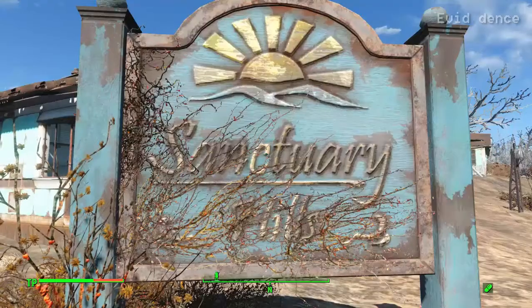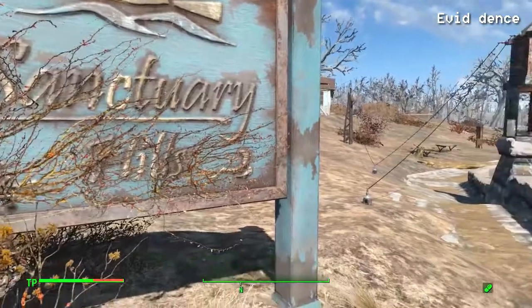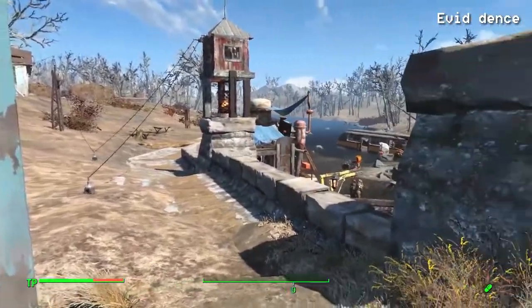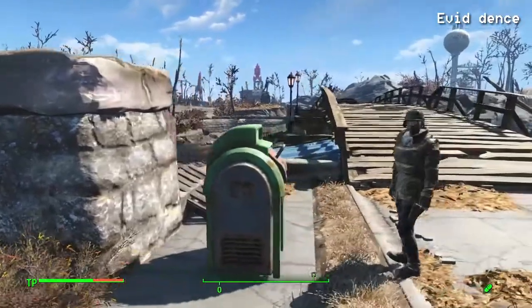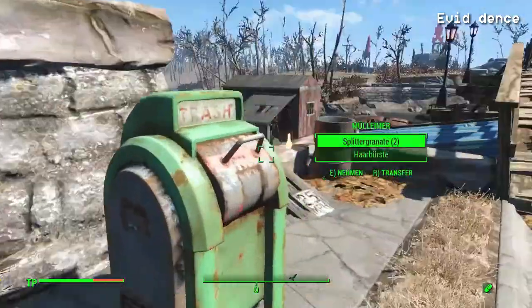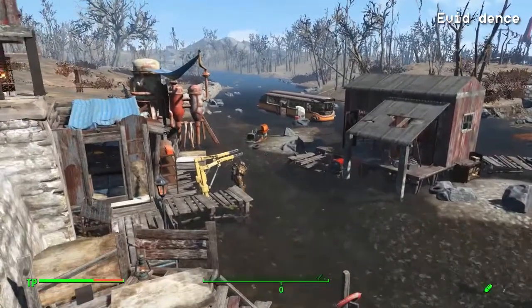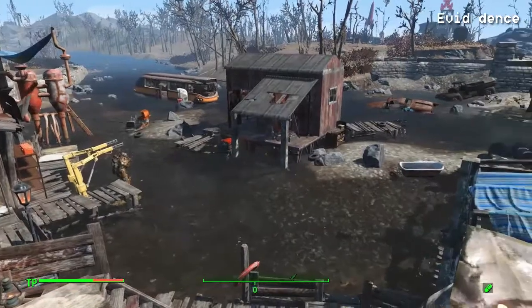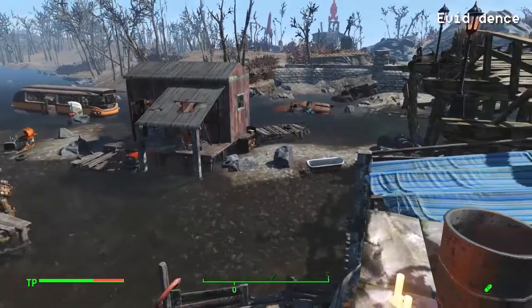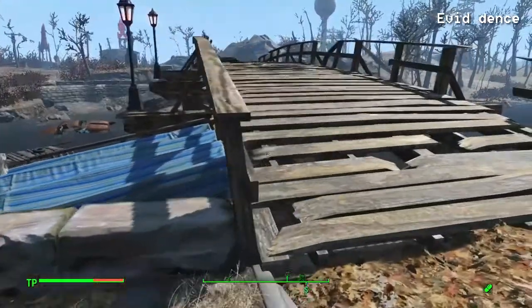Let's start the video. So I built this special thing at Sanctuary and it's exactly where the sign is here at the bridge. It all starts with those stairs leading downwards. First of all, I'll give you a short overview, so I will go onto the bridge here.